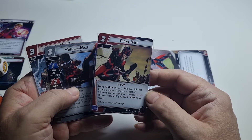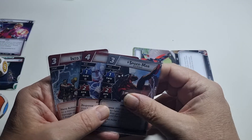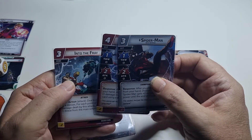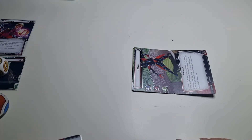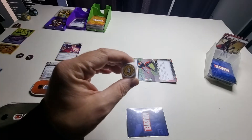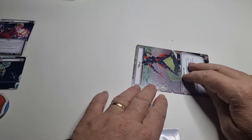It's a hero action: remove three threat from a scheme, or remove a total of four threat if you choose and you are in giant mode — which I am. So four threat removed. I'm using this die for threat tracking, so I'm stacking it off the field. Not much more I can do this turn.